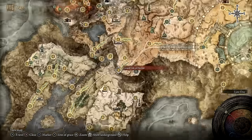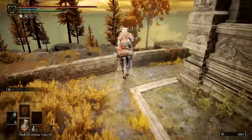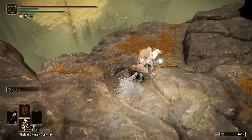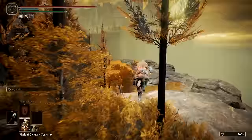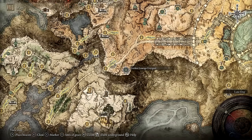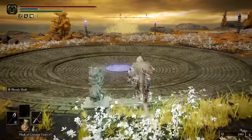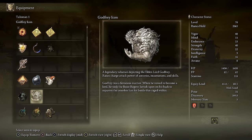Now let's travel back to Altus Plateau. The Godfrey Icon, a great legendary talisman, can be found near the Grand Lift of Dectus. From the top platform, travel south to find a descending path that will take you to the Golden Lineage Everjail. It requires a Stonesword Key to access, and inside you'll face off with Godfrey the Grafted. Defeat him to get the legendary Godfrey Icon Talisman, which boosts the power of charged weapon skills and spells.